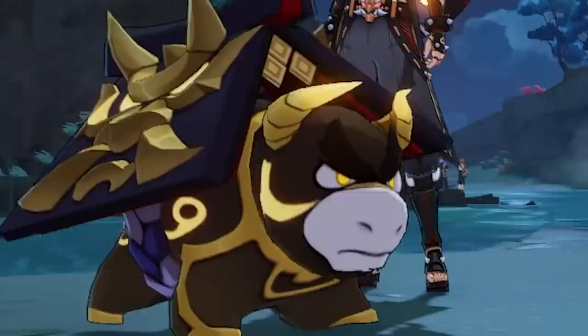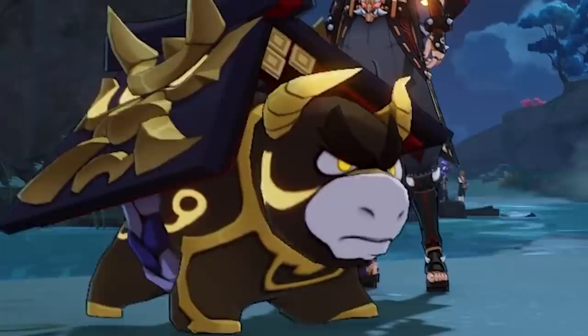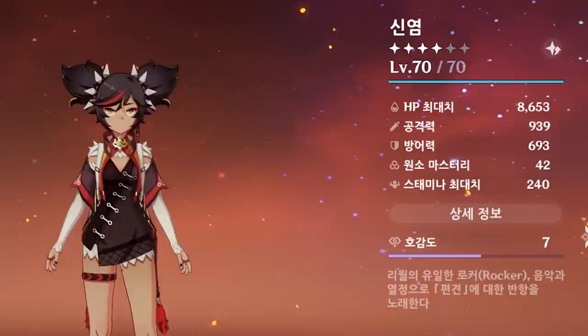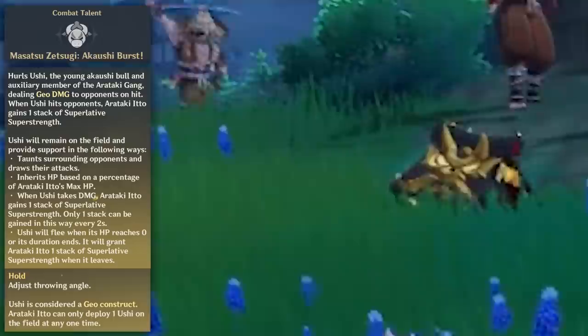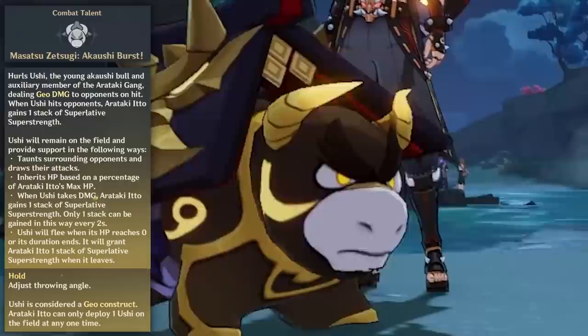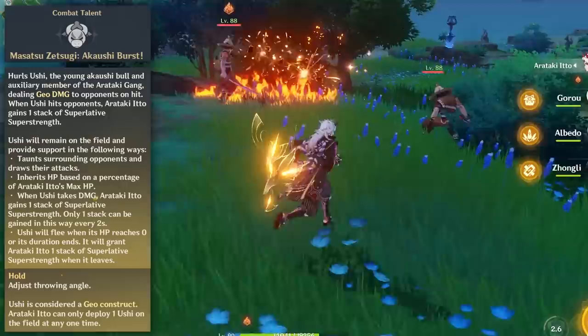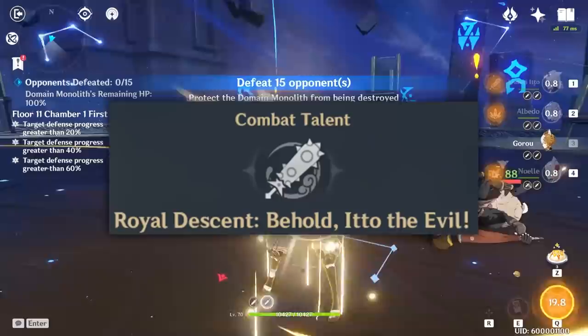For his elemental skill, we're going to call him Xiao — because Xiao's name in Korean means 'cow,' which is funnier. Ito puts down literally the cutest animal in the game, which does big geo AOE damage. When Xiao hits an enemy, he buffs Ito so he can deal more damage. Xiao taunts enemies, gives Ito a stamina stack when it takes damage, and when the enemy kills Xiao, it gives Ito another stack.